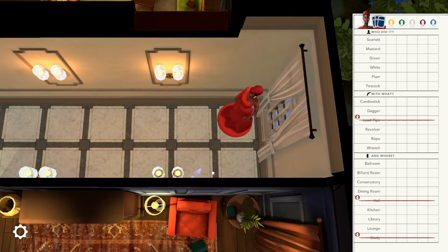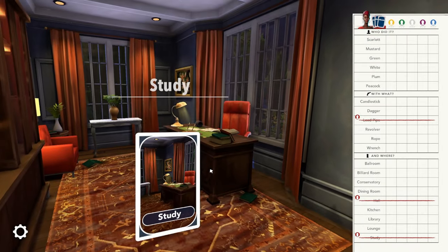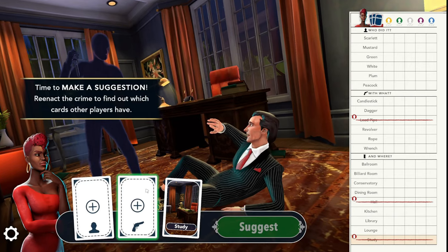The clue sheet is very simple. On the right-hand side of your screen you'll have a checkered sheet of paper. Along the top are the colored icons representing the other players of the match. Each grid is divided by sections. The first section is the six suspects, the middle section is the six weapons, and the final section are the nine rooms.